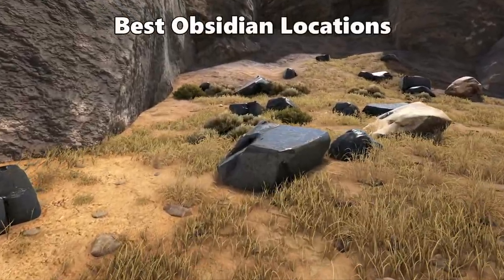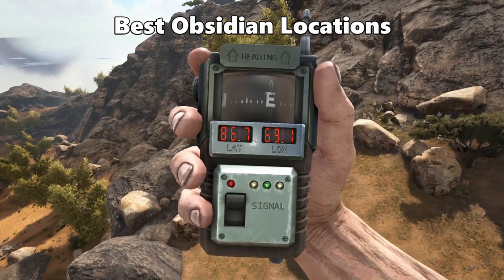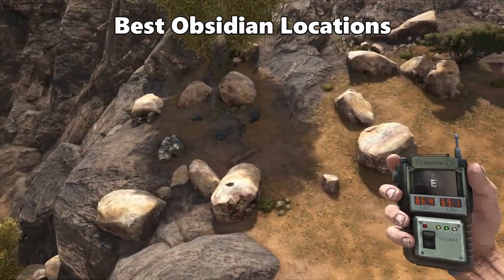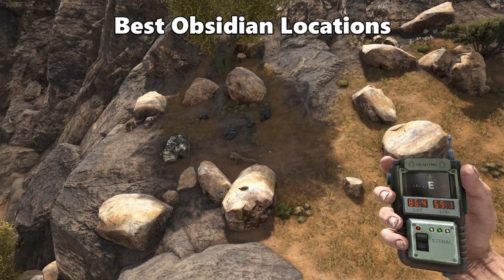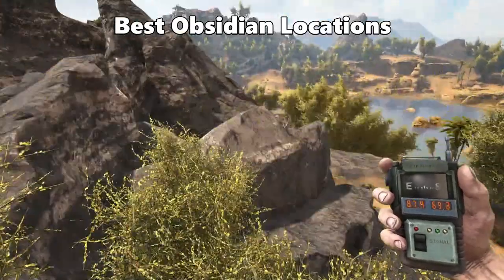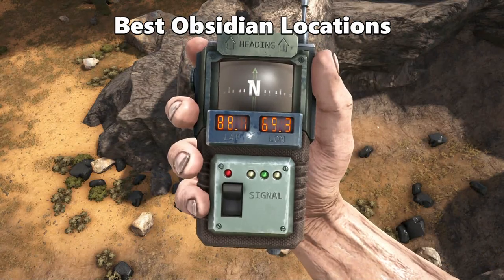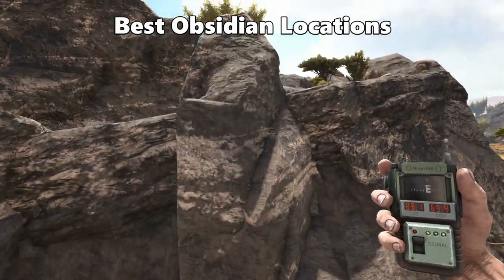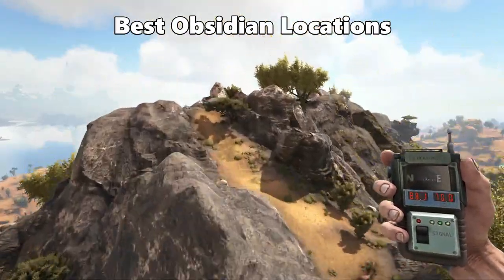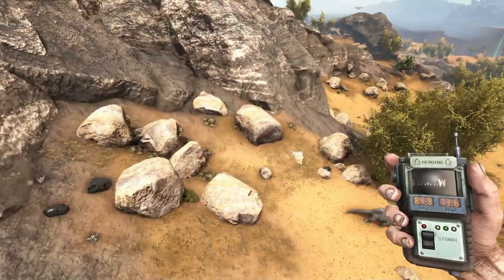Next resource is Obsidian. The first location is at 86.7 latitude and 69.1 longitude — near the crystal location we visited earlier. There is Obsidian visible as you approach, and if you keep going towards the base of the mountain you'll find a massive cluster. Continue following the path going up towards the mountain and you'll keep finding more Obsidian all the way to the top. It also almost surrounds the whole base of the mountain.